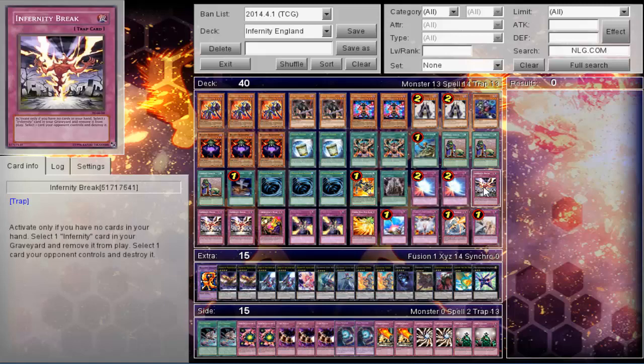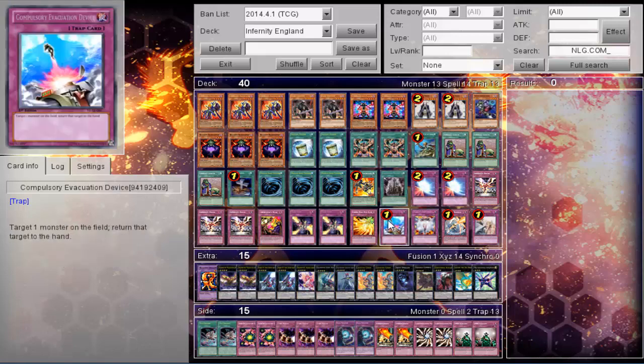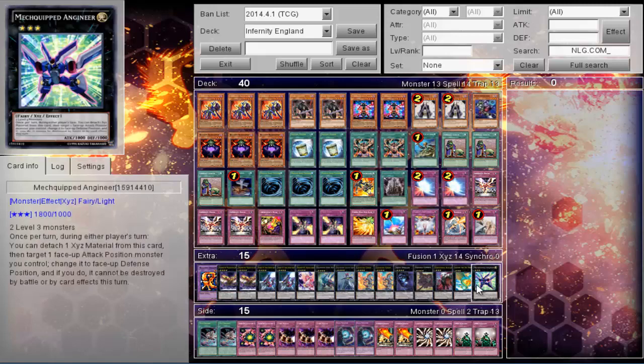His traps: two Mirror Force, triple Break — pretty much a very stable replacement for Barrier — one Archfiend's Roar, two Trapstone, Wing Blast, Compulse, Emptiness, Barrier, and Warning.